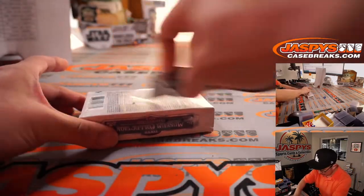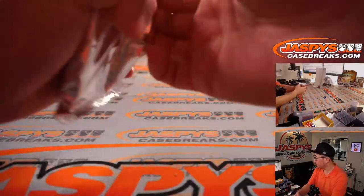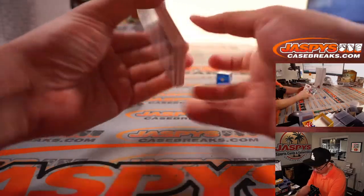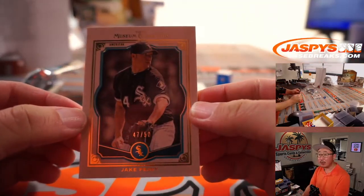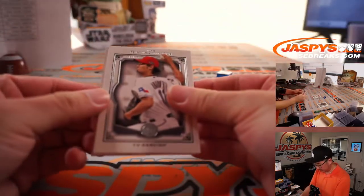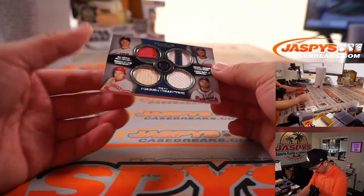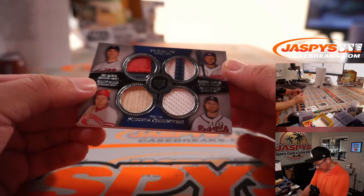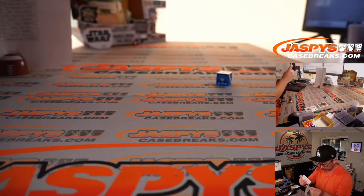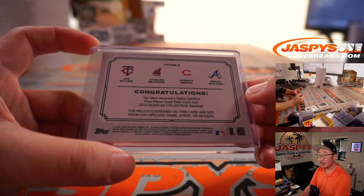Alright, knife in my pocket, yes. Let's see what we got in here. Good luck. We got a Jake Peavy, 47 out of 50, for the White Sox — that'll be for Jonathan. There's Yu Darvish twice, Lou Brock. And the hit is a quad relic — it's a randomizer. Primary piece: we got Joe Mauer top left, then Carlos Santana, Johnny Bench, and Brian McCann. 24 out of 99.